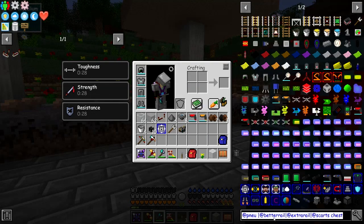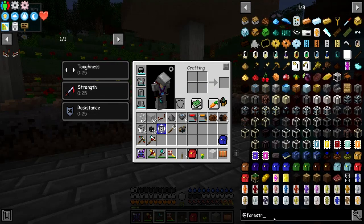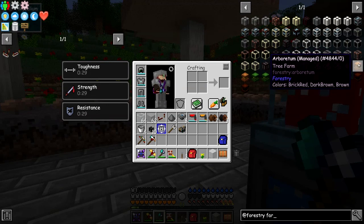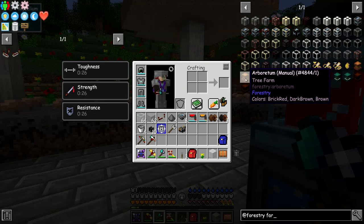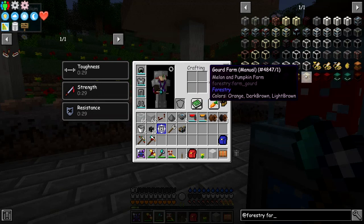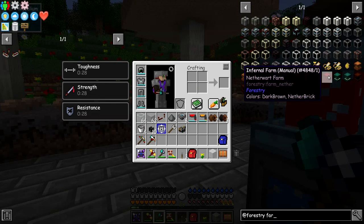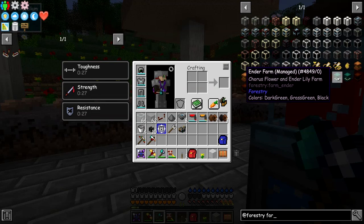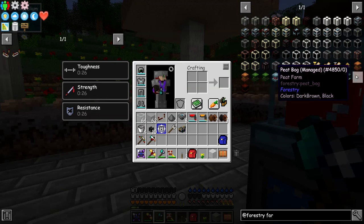So if we go to Forestry — farms — we have all of these farms. There's a tree farm with manual and managed options. Managed basically means it will plant the crops for you; manual means you plant them and it will replant the way you put them. There's a crop farm, a mushroom farm — the one I built here — and a gourd farm for pumpkins and melons. There's an infernal farm for nether wart, and a melon and pumpkin farm, then chorus fruit and ender lily farm, and finally a peat farm.